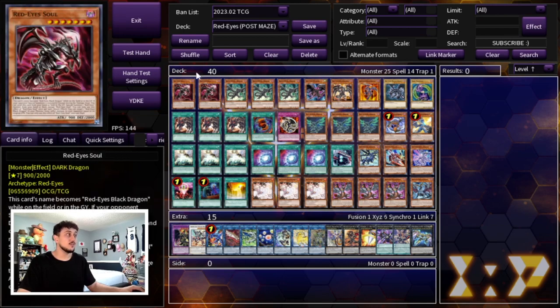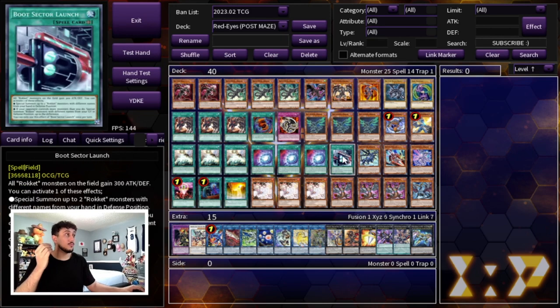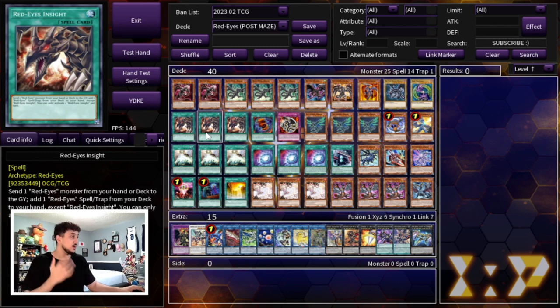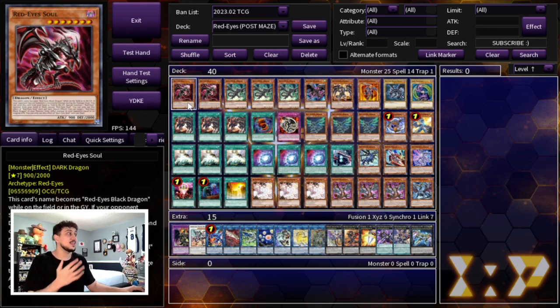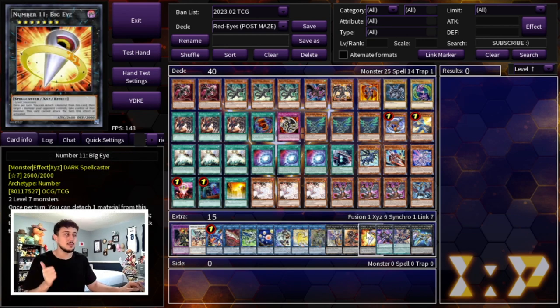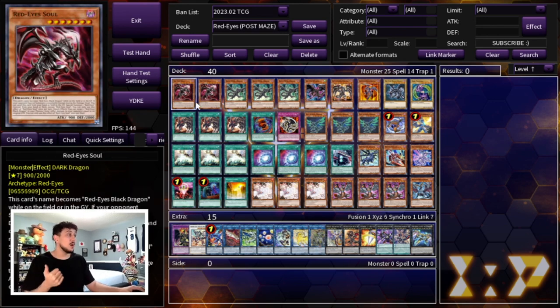This main deck is very, very consistent and very powerful. Your boards ideally end on Hieratic Seals plus IP Mascarena, and with the Boot Sector Launch combo you also have Savage Dragon as disruption. I highly recommend you try it out — this deck is very affordable now. Red-Eyes Soul is a rare, making this deck very budget-friendly. Access Code is a little pricey, and Big Eye can be replaced with any Rank 7, or you could play Borreload Sword Dragon as a cheaper alternative. But overall this is a very fun deck and I highly recommend it. That is my take on Red-Eyes for today's format post Maze of Memories.